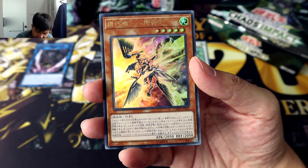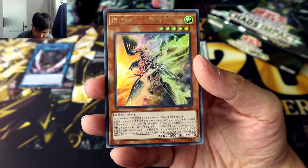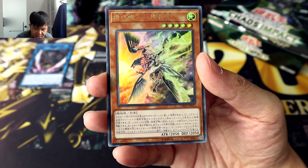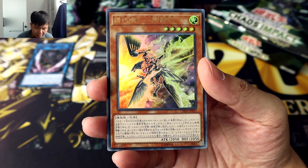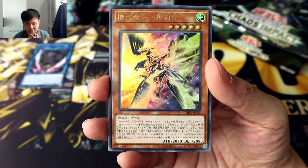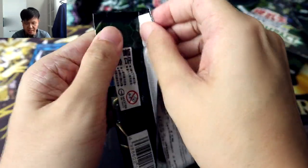This card's second and third effects can only be activated once per turn. First effect: you can special summon this card from your hand by tributing one monster on your field that was normal summoned. Second effect: during the main phase of the turn in which this monster was normal or special summoned, you can perform an additional normal summon, but during the turn you use this effect, you can only special summon monsters of the same type as the monster that you summon with this effect. Essentially, this card is generally aimed towards support for machine decks.